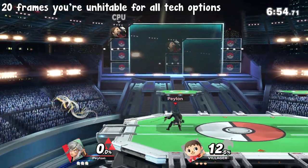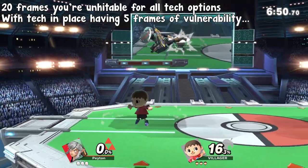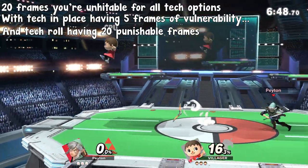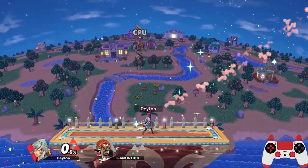All tech options give you 20 frames of intangibility, with tech in place having 5 frames of vulnerability and tech rolls in both directions having 20. This means that if your opponent has a read on you, there's enough frames to punish with something — it's not completely safe.